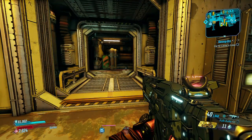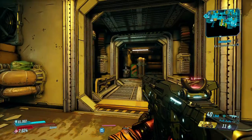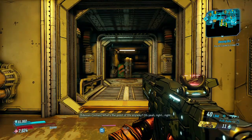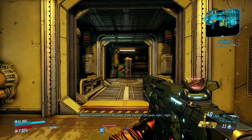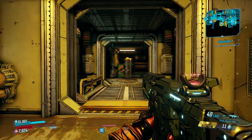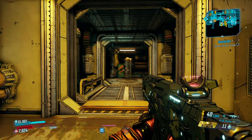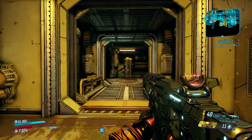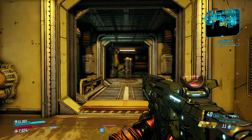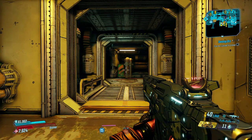Welcome back to another Borderlands 3 video. We had a hotfix today, but I don't carry a DNA, a Ripper, an SF Force, or a Malik's Bane in my vault, so I'll have to get those guns later and do showcases on them. The main one I really want to look at is the DNA — I guarantee the Malik's Bane is still completely worthless, but we'll test it out. For this video, our attention is on none other than the Dahl assault rifle: the Chaos.